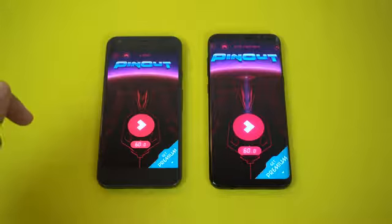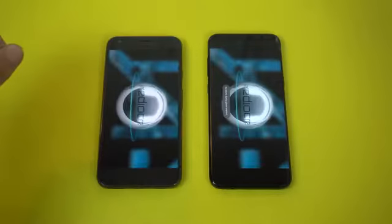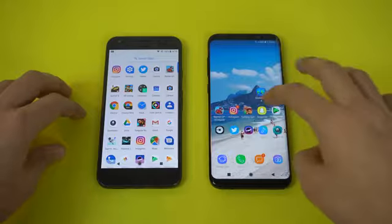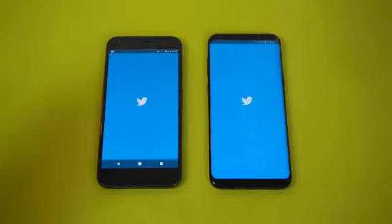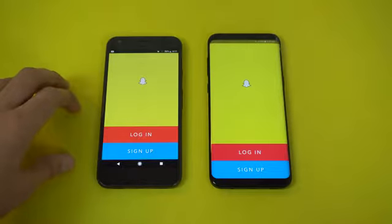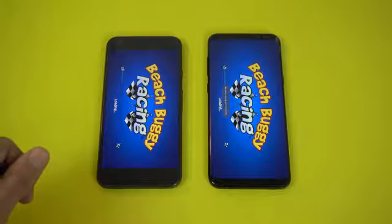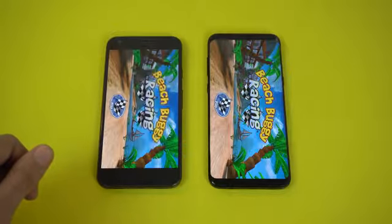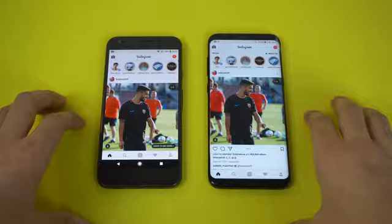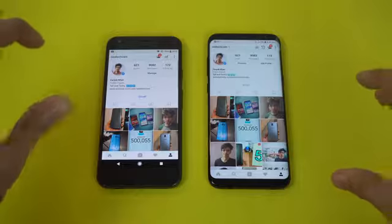Moving on to Pinout and this time the Pixel is quicker. Pixel is definitely faster with the 8.0 Oreo. Smash Hit — the Galaxy S8 is quicker. Both phones are going back and forth. Moving on to the Twitter application — quicker on the S8. Snapchat felt just a tiny bit faster on the Galaxy S8. Next we have Beach Buggy Racing, another game — Galaxy S8 done, and the Pixel took some time there. Checking out Instagram — I think the Pixel was faster.